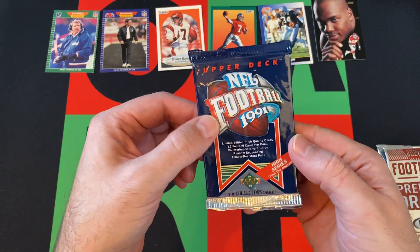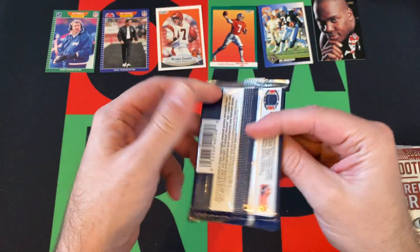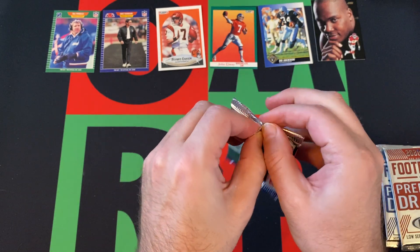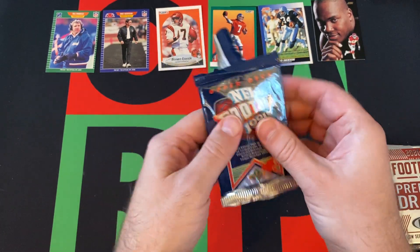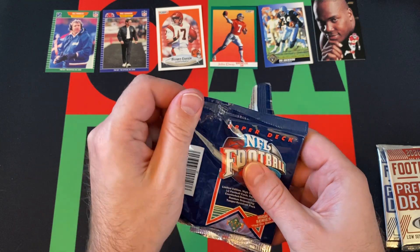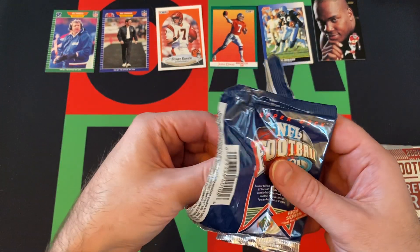Moving on to 91 Upper Deck High Series. We could potentially get two Brett Favres, I suppose — I doubt they'd be in the same pack, but there are two in the full series and this has the High Series cards. I believe the second one was in the High Series. I don't know why they would have made two in the regular set, but anyways.